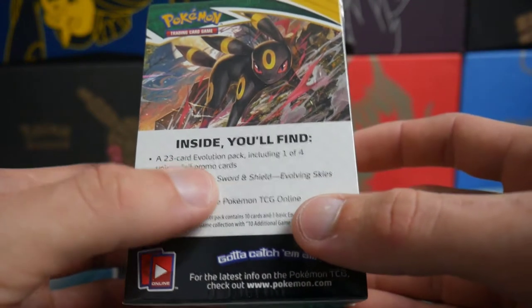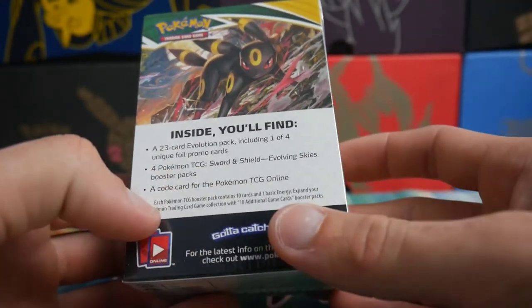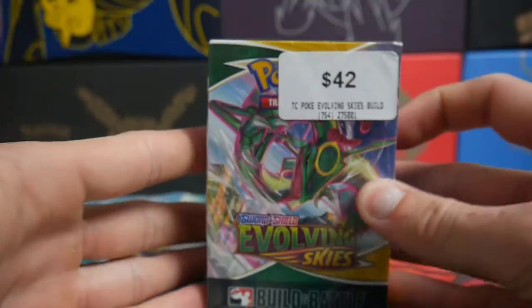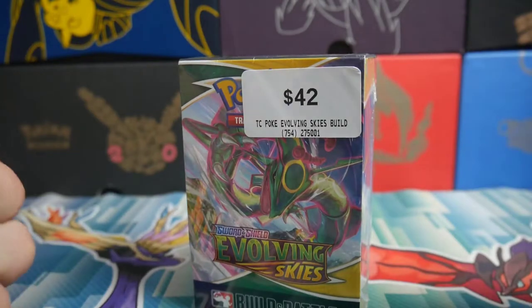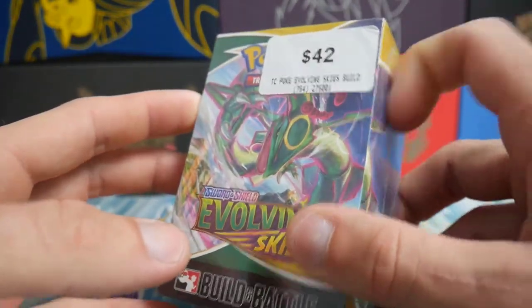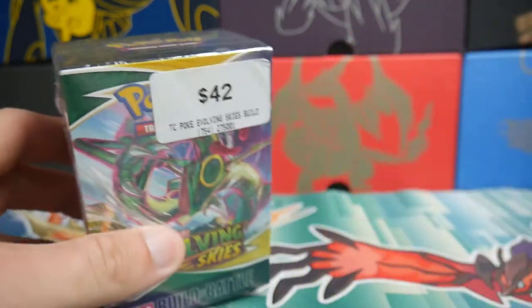You do get a 23-card evolution pack to help you build your deck. You get online code cards, and then obviously four booster packs. This one cost $42 from Eevee Games, and I only did this because this was the only one left — I was like, well, it might work, it might not.